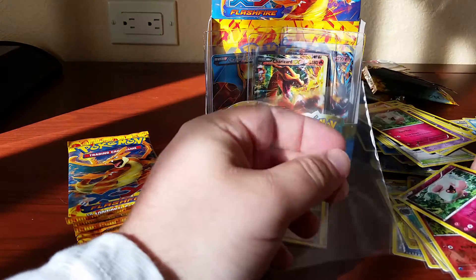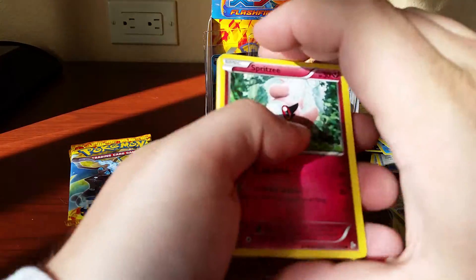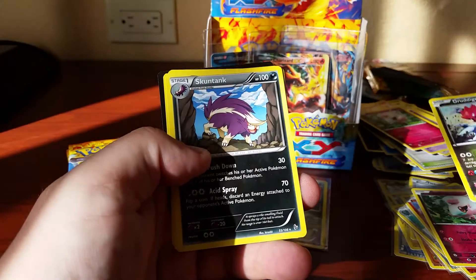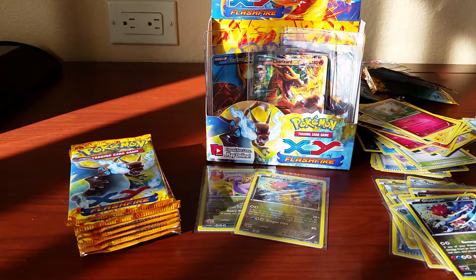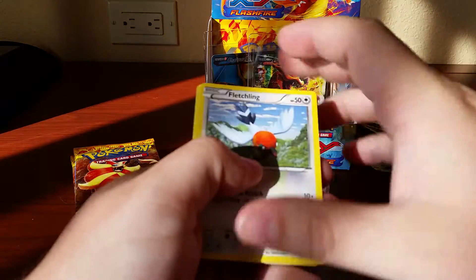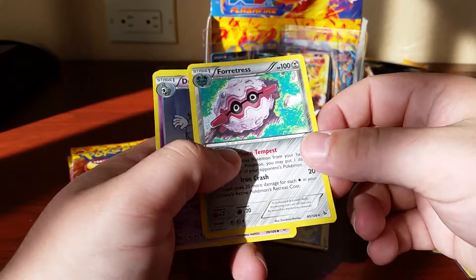Can't give them all away — I know you want me to. Drenageon reverse hollo — I think that's like the third one of these guys I've pulled. The Skuntank rare — it's a pretty good box. Go ahead and sleeve them up and on to the next pack. Esper reverse hollo and a Fortress rare.